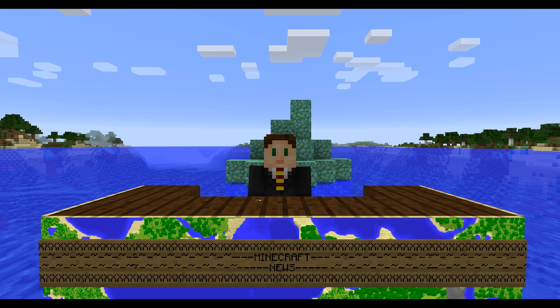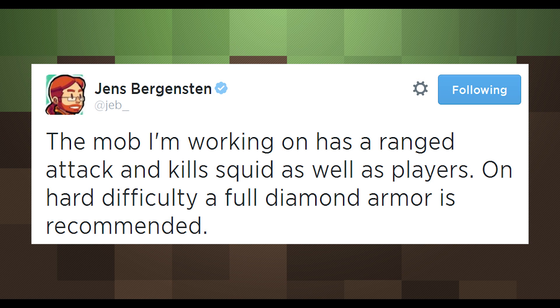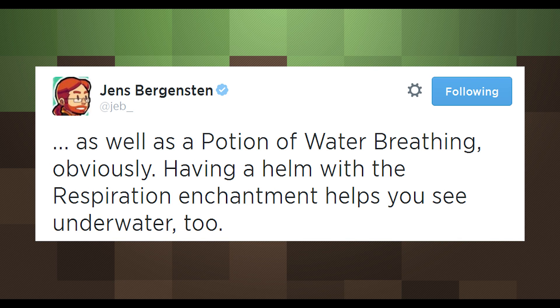Now our main story: Jeb has released new details on his mysterious underwater mob. We now know that it will use ranged attacks to target both players and squid, doing its part to replace the plentiful and peaceful underwater animal with a bounty of ink sac drops. Full diamond armor is essential for tackling this fearsome creature.